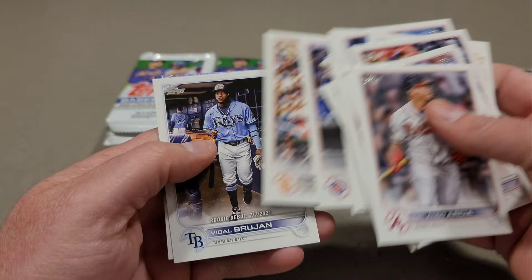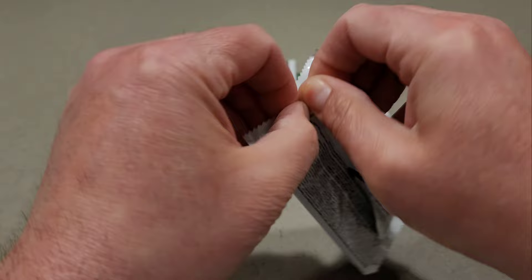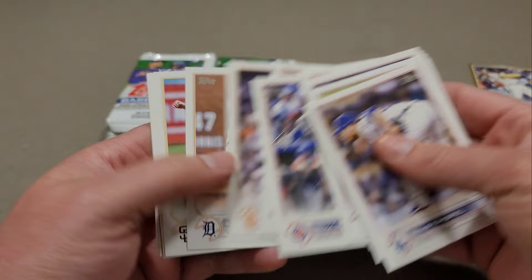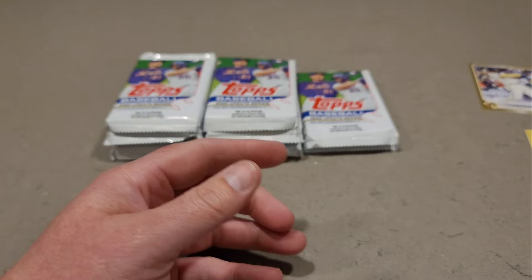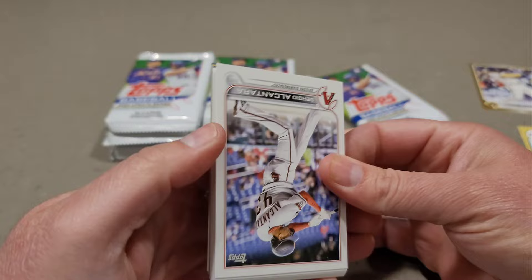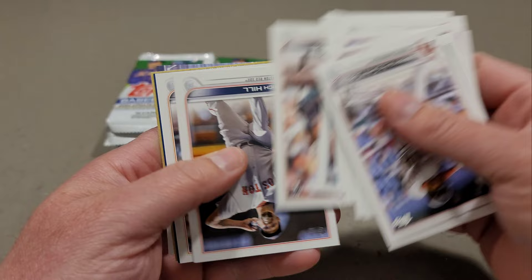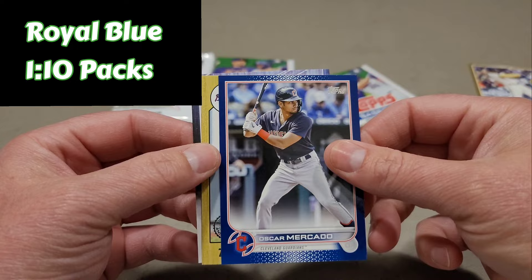Vidal Brujan and then Hunter Green. That was a boring pack. Seiya Suzuki. We have an 87 here — Vladimir Guerrero, all-star Shohei, and Austin Riley. Looks like we got a retail blue in here. Horse Lewis, Albert Pujols, and our retail blue is a Cleveland Guardian — can it be Steven Kwan? Nope, Oscar Marcada. Ronald Acuna 87.